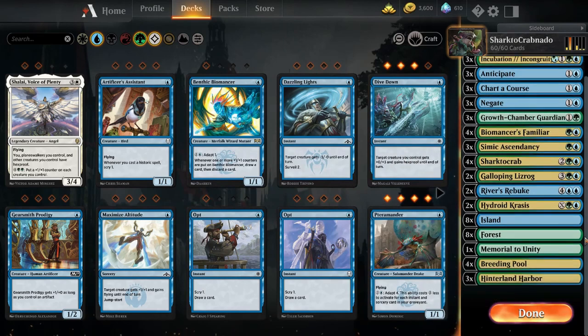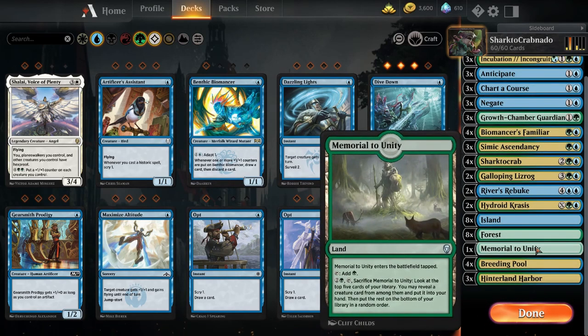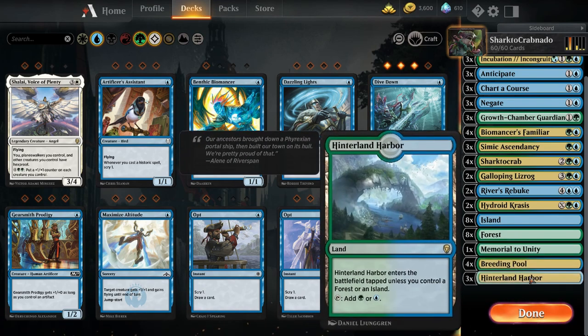Let's look at our lands: 8 Islands, 8 Forests, 1 Memorial to Unity — just in case you desperately need to dig out a creature to get on the battlefield — 4 Breeding Pools, and 3 Hinterland Harbors.